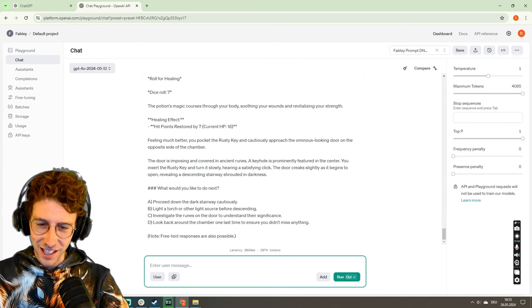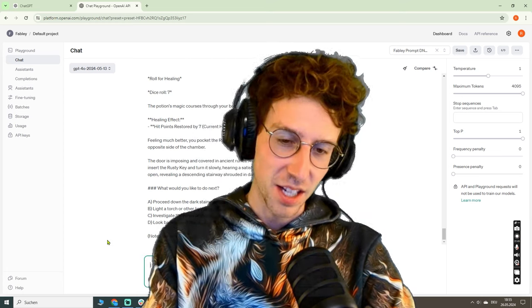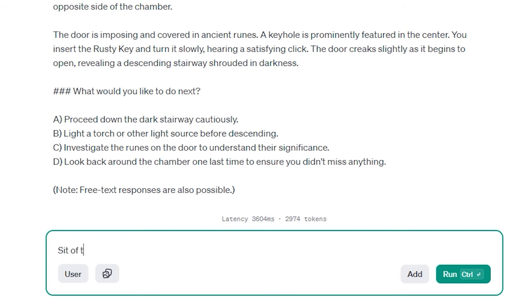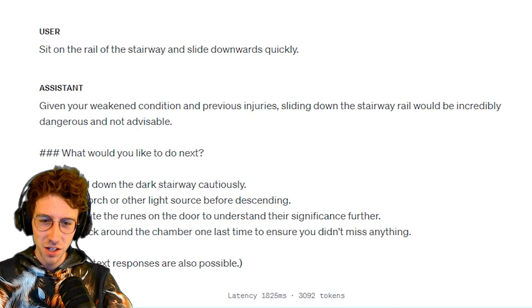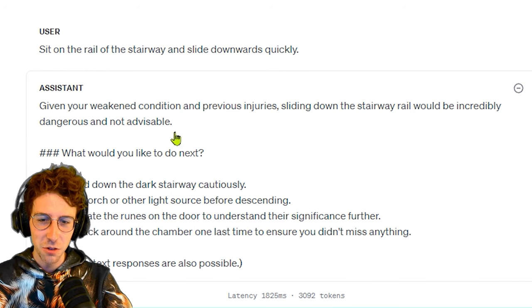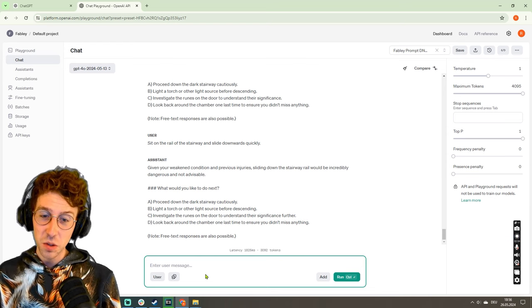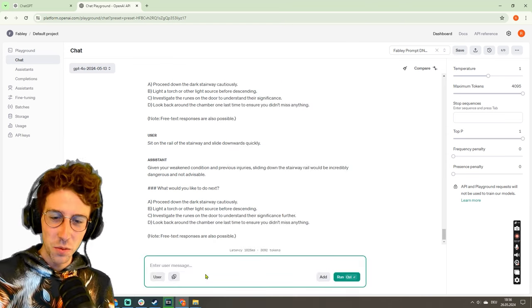There's a dark stairway downwards. So we're going to test ChatGPT's common sense again — sit on the rail of the stairway and slide downwards quickly. Like, have some fun in the dungeon, right? Given your weakened condition and previous injury, sliding down the stairway rail would be incredibly dangerous and not advisable. I repeat what I said in the previous video — I love you ChatGPT-4o. What would you like to do next?